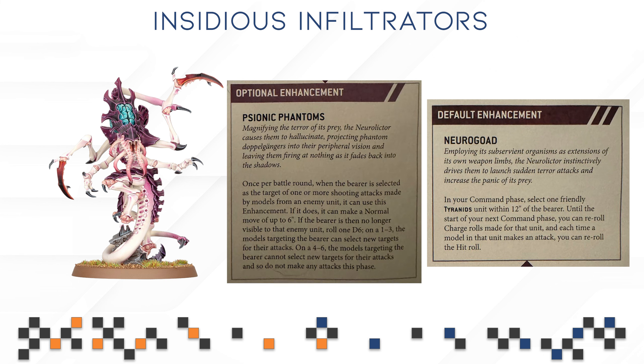For your Neuro Lictor we have some very interesting enhancements. First, Neuro Goat: in your command phase, select one friendly Tyranids unit within 12 inches of the bearer. Until the start of the next command phase, you can re-roll charge rolls made for that unit, and each time a model in that unit makes an attack, you can re-roll the hit roll. This is going to be extremely strong in a list that is only running melee, whether you use it on your Lictor or focus on your Von Rhein Sleepers.